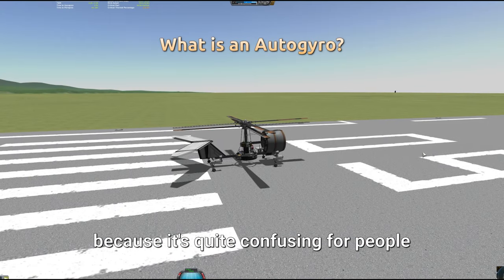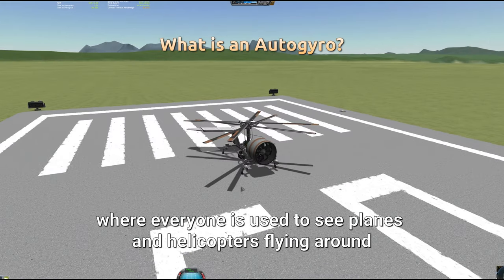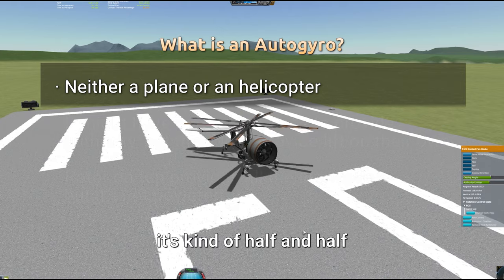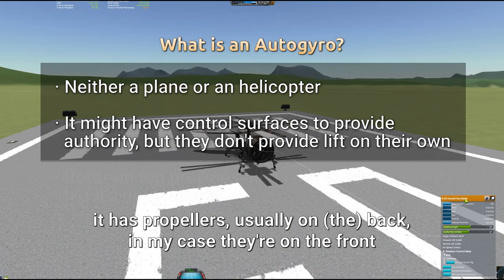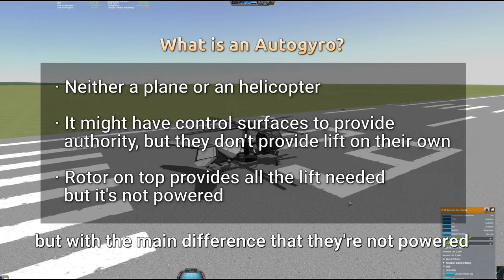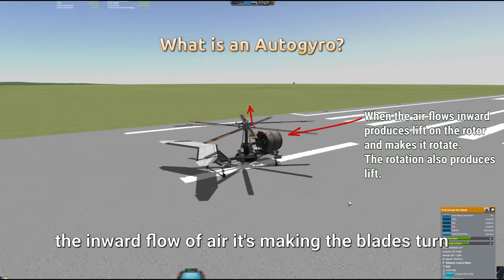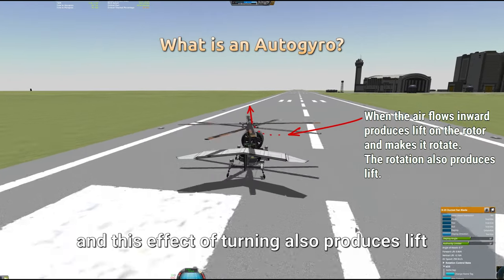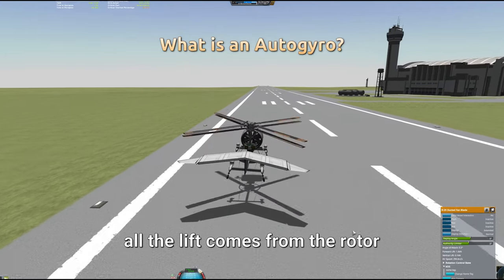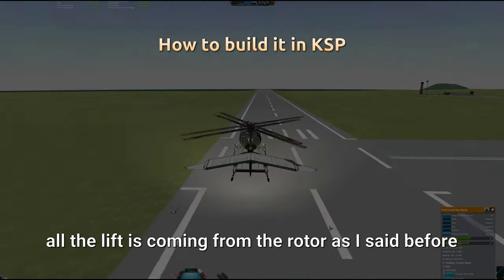So let me explain what an autogyro is, because it's quite confusing for many people. Most of us never saw an autogyro flying — everyone is used to seeing planes and helicopters. An autogyro is not a helicopter and it's not a plane — it's kind of half and half. It has propellers, usually on the back (in my case on the front) providing forward thrust. And it has a rotor on top with blades like a helicopter, but with the key difference that they are not powered. This top rotor turns because the inward flow of air makes the blades spin, and this produces lift. The autogyro doesn't have wings — all the lift comes from the rotor. It only has control surfaces to provide authority, but those don't provide much lift on their own.